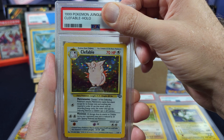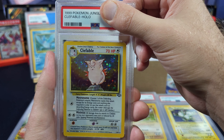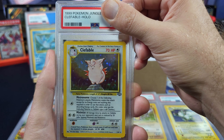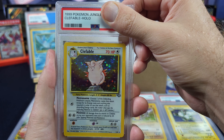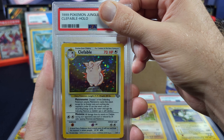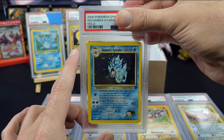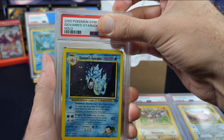Jungle Clefable, number one — I remember opening this, we were shaking, it was one of our very first videos. Ungraded is 12, grade 8 is 40, grade 9 is 60, PSA 10 is 650. Come on Clefable — for the OGs! Three, two, one — ocho. 40 dollars — eight it is.